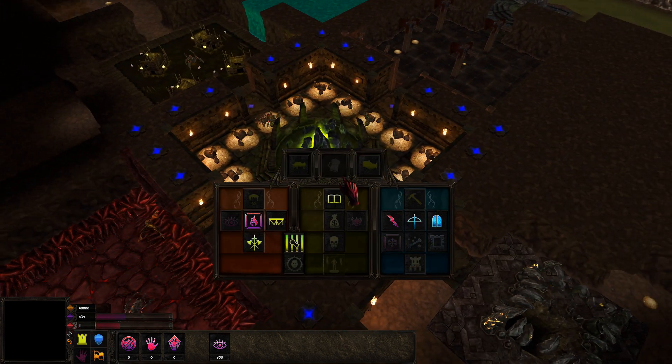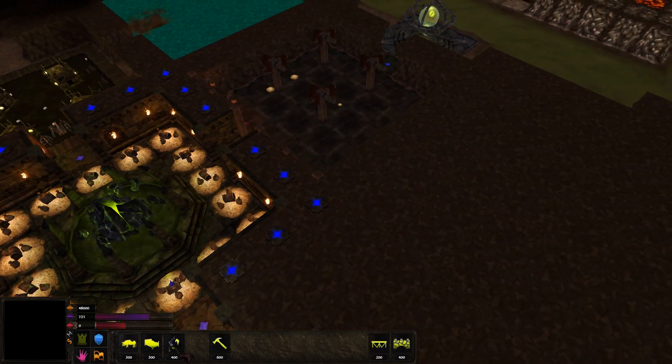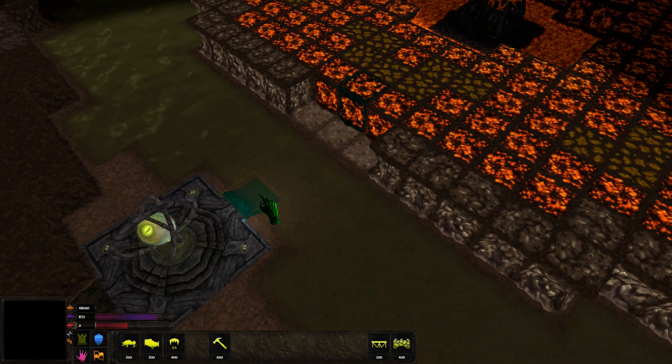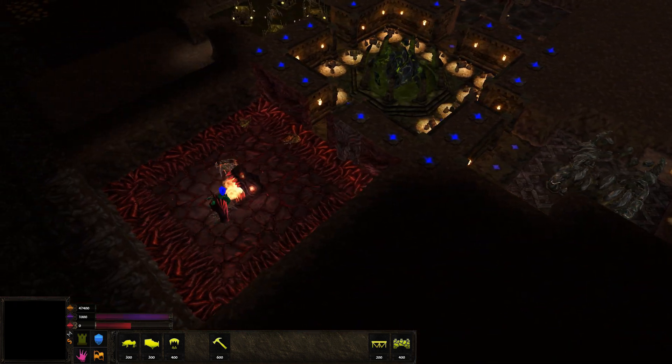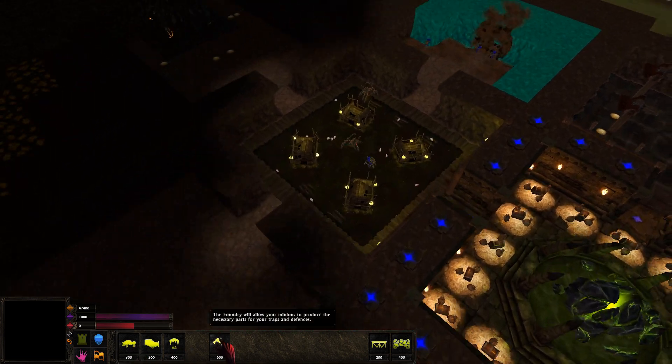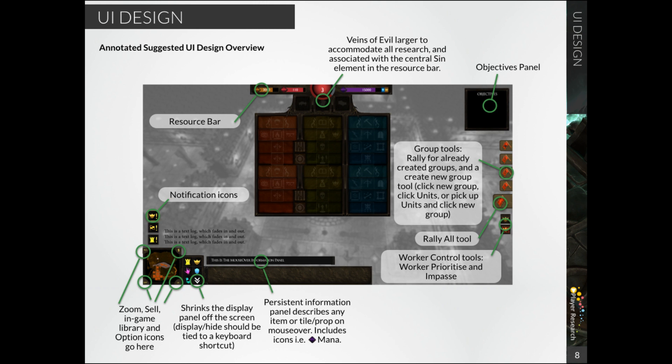On top of that, announced last week, they've started working with a company called Player Research. What these guys will be doing for them — alongside generally taking feedback from the community and trying to implement it better — is working on a new UI. We have a sort of example design up on screen at the moment to give you an idea of what that might look like. It's still spiritually the same as what we've got currently but with a lot more polish regarding how things are laid out, and it just looks a lot more intuitive.